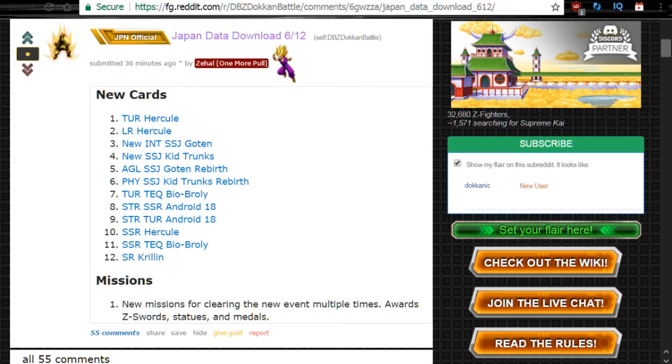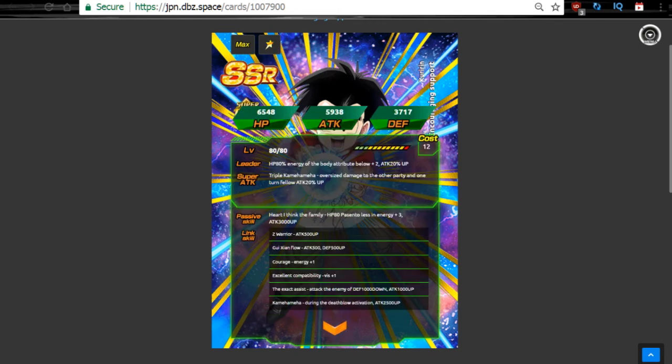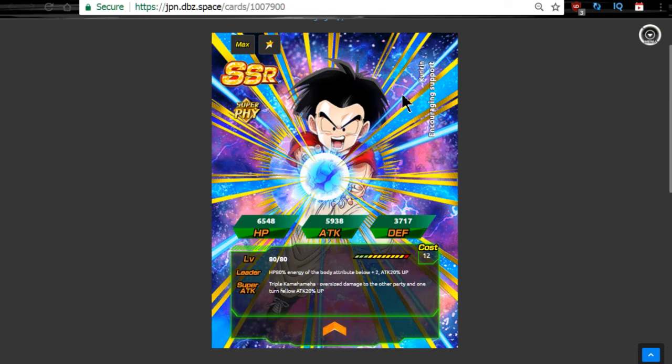The first one we're going to talk about is the SR Krillin. We have a new Krillin — he is an SR at first and then we can Z-Awaken to an SSR. He doesn't have a Dokkan Awakening, but it's pretty cool we have a new Krillin coming in. He's the one who has the aura and everything. I'm assuming he's going to be the SR on our new banner.